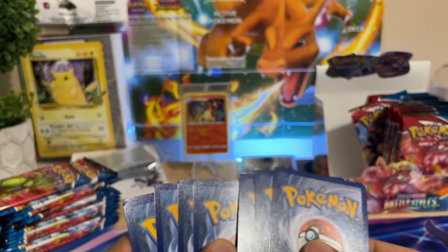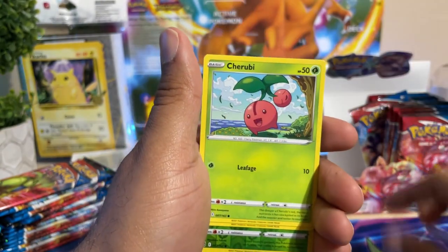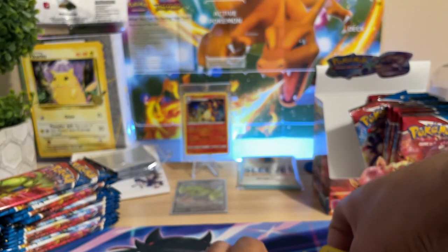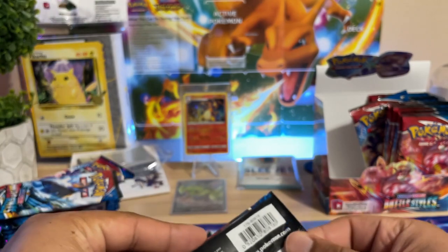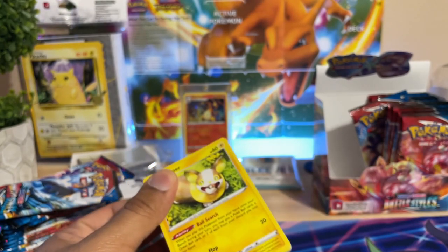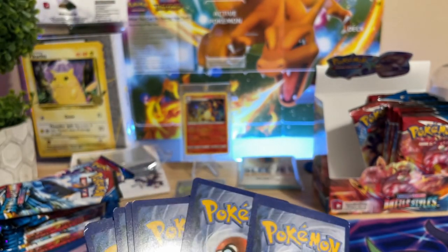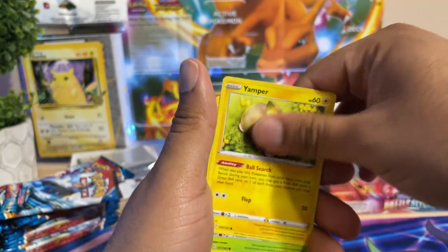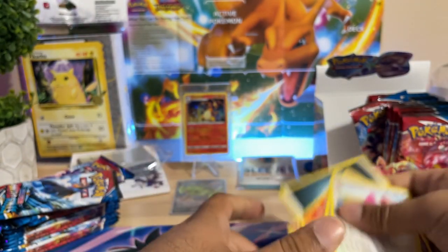We've gone through about 11 packs and only pulled one Tyranitar — not good. I'll say that for the best bang for your buck, Shiny Fates is definitely doing the thing — good pulls like Hidden Fates did when the vault opened up. Shiny Fates is a great set if you collect and invest. You're guaranteed to walk away with at least one shiny, whereas here we're not doing so well.